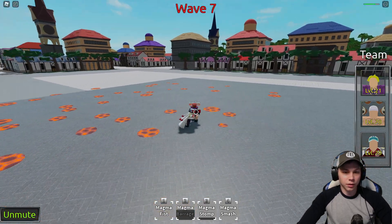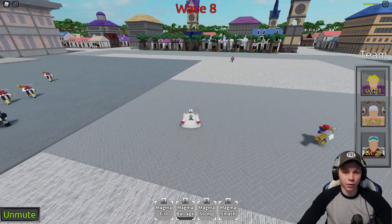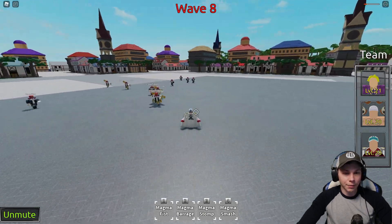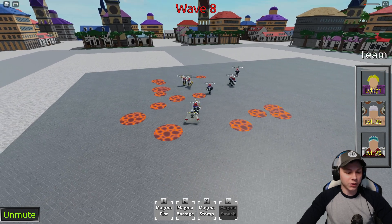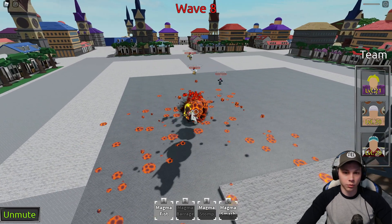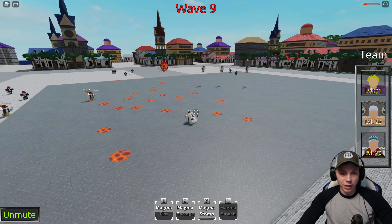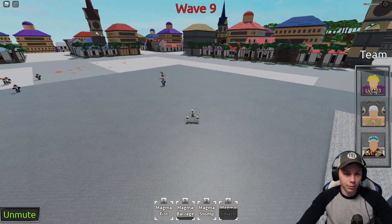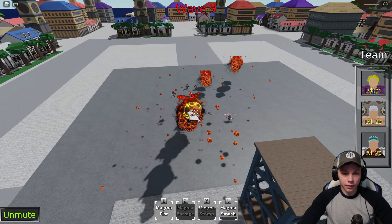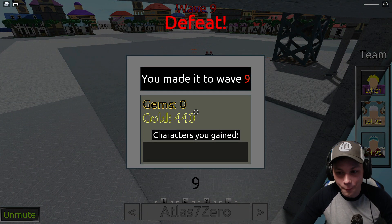Let's get a fresh wave and see what Magma Stomp and Magma Smash do. I want to line them all up but the cannonballs are going to kill me. Magma Smash — I'm not sure if it's just a higher-damage Magma Stomp or if Magma Barrage has iframes. These waves are nothing to play with. Magma Stomp has iframes — I'm surprised I didn't get killed. Magma Fist, and he got me.